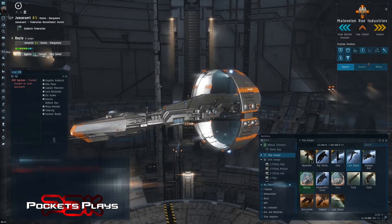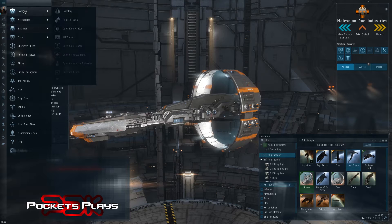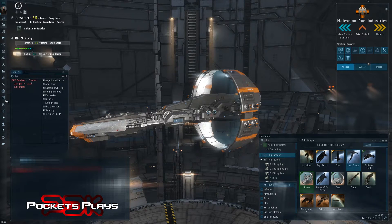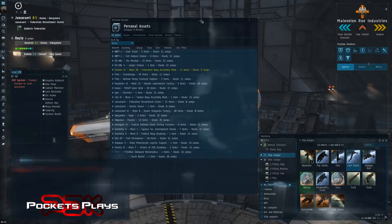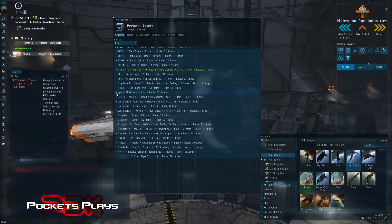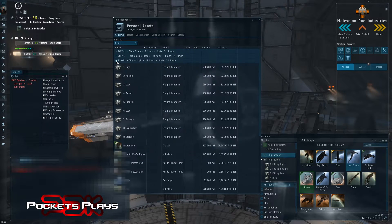If you go down somewhere on the side here, you can go through Inventory, Personal Assets — or it should be on your neocom bar; if not, you can always pin it there. Click on it and look — I have stuff everywhere, but this still doesn't tell me exactly where my Caracal is. I could open these up one by one: nope, not there, nope, not there, nope, not there.